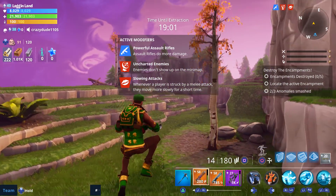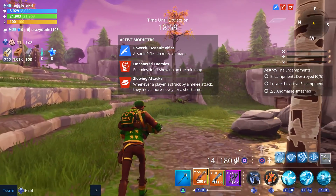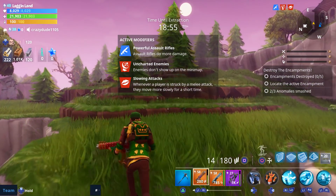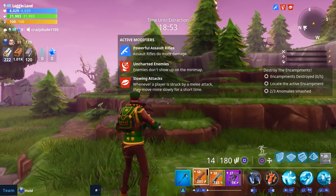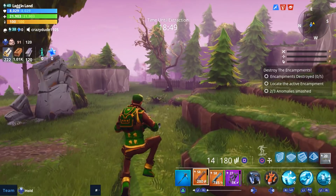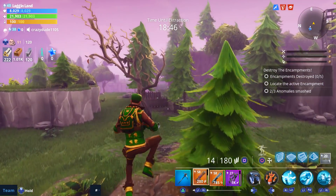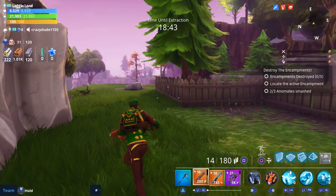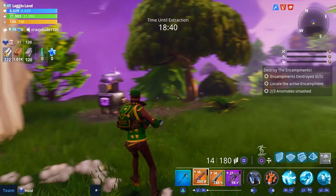We've got about 20 minutes to get through this zone, find the anomaly, smash it, and take out five encampments. There is another player on the map who just spawned in, so hopefully he takes care of a couple of the encampments while I'm looking for this anomaly.